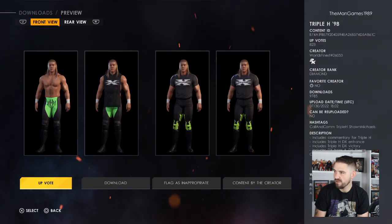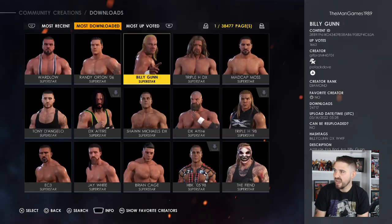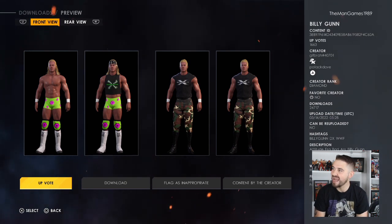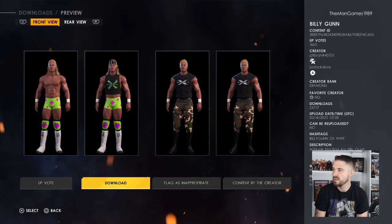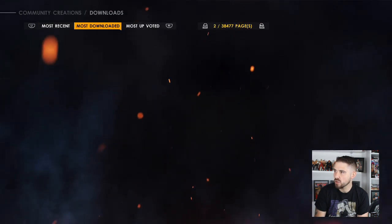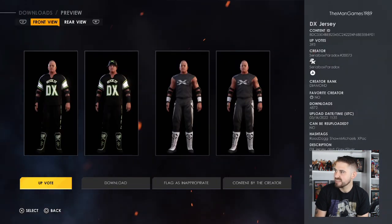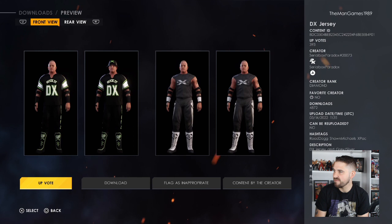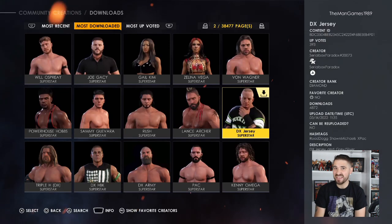Then find Triple H — the true creator is World's Finest hashtag 2650. Next is Billy Gunn at the top, and the true creator is Gifbrah — G-I-F-B-R-A-H — hashtag 40701. Download that. Then press R2 to go across and find the Road Dogg you want to use — the true creator is Cereal Box Paradox hashtag 20073. Download that. Now you have all the superstars.